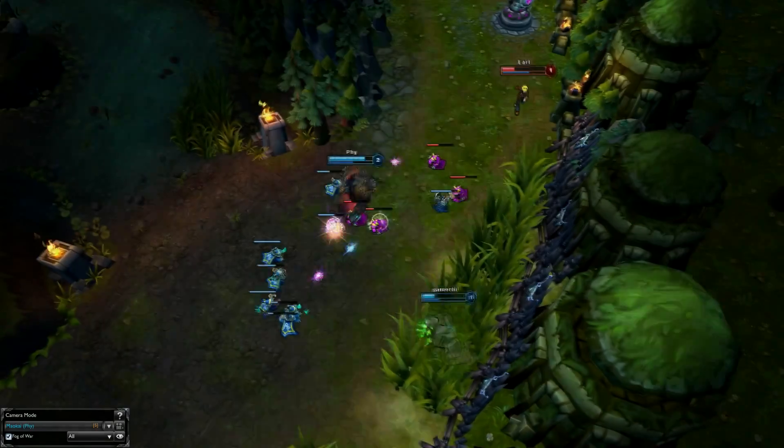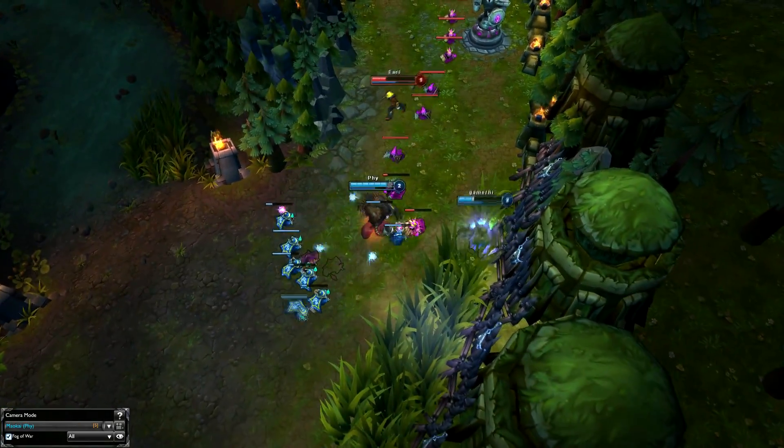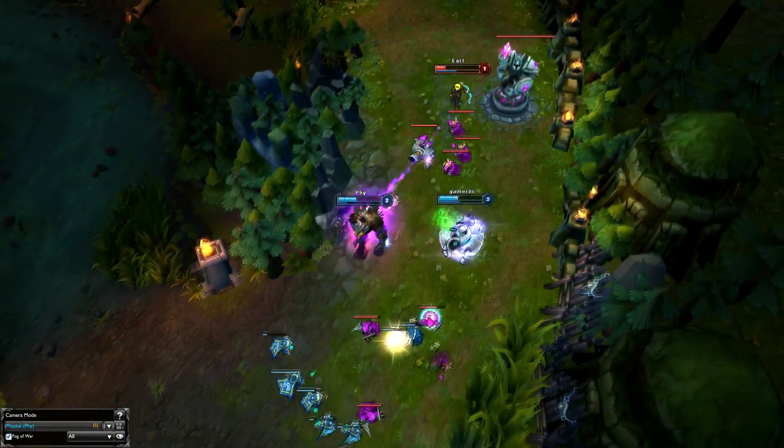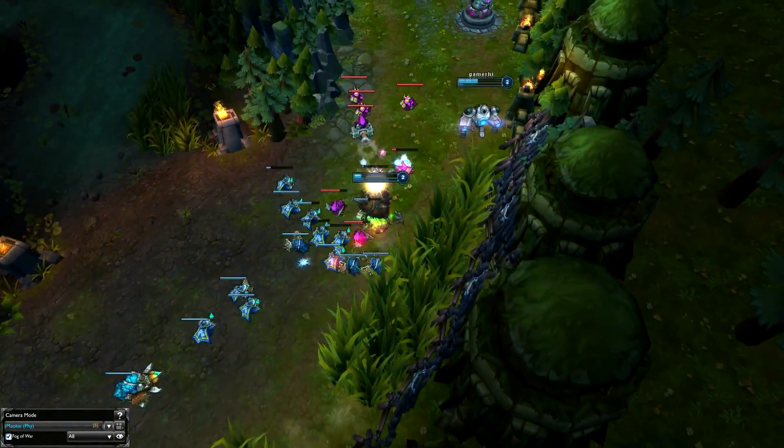Top tip: most ADs are going to flash away from you because you're so manly, so you want to save your W until after they flash so you can close the gap and continue punching them. There is a slight possibility that the enemy AD will outscale you, so you need to make sure you kill them as often as possible and don't just let them farm.